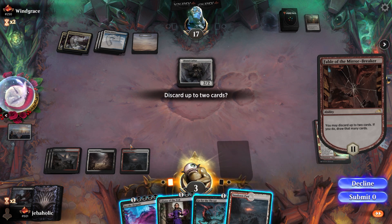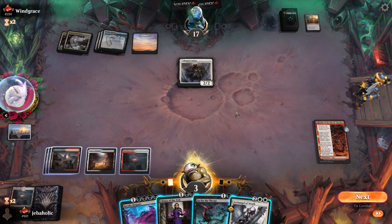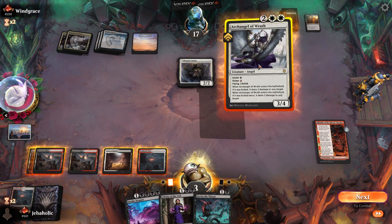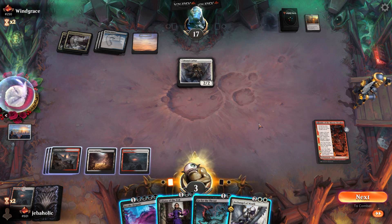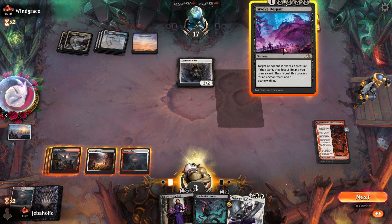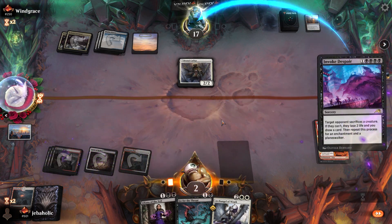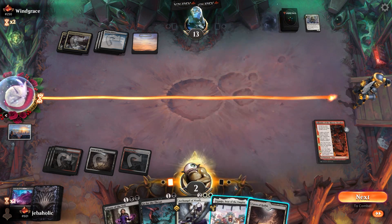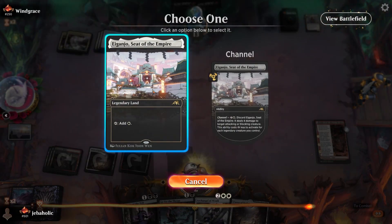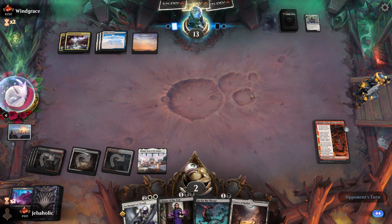We could keep this so if we draw a double-white spell, we don't have to take the damage. I kind of want to discard it though. Oh, that's a great draw! I think we just try to find another land here so we can play a bigger Archangel of Wrath. There it is — I'm just gonna play this. I don't want to take any more damage from these lands. We should be sitting pretty good now.